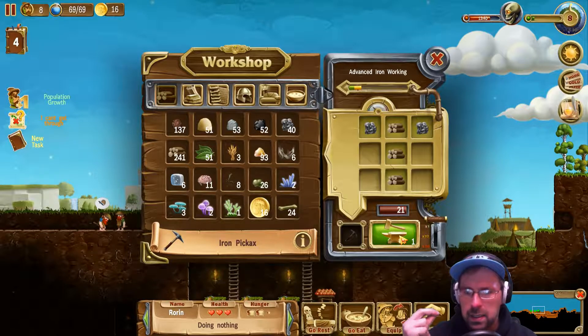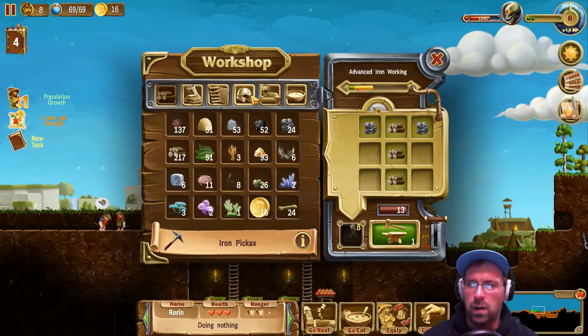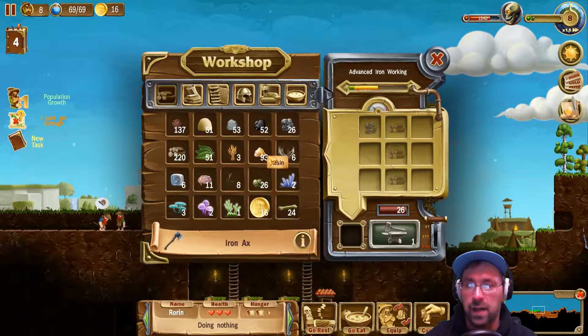I can make eight of them? I can make 21 of them — I can definitely do eight. Well, I guess that'll be a start. What else should I put on the queue? Iron axes, which I believe are used for harvesting wood. Sure. I want better speed for that. Definitely.